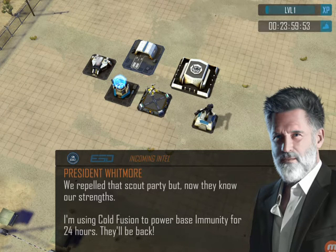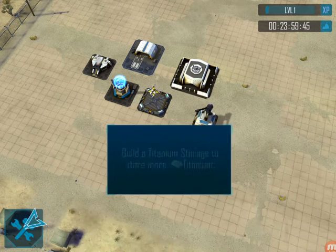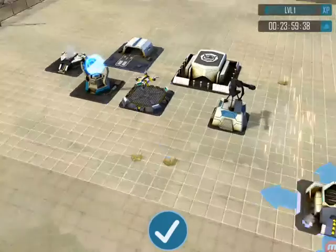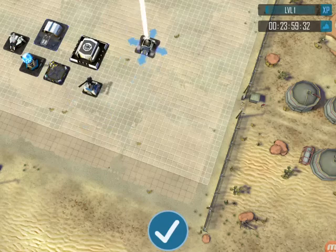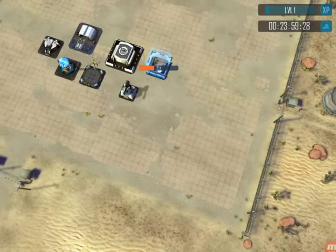Using cold fusion to power base immunity for 24 hours — they'll be back. Let's make sure the base is well supplied. Build a titanium storage to store excess titanium, so let's go ahead and build some titanium. We're gonna construct that store. This camera is like fast. Let's put this right there — four seconds to complete.